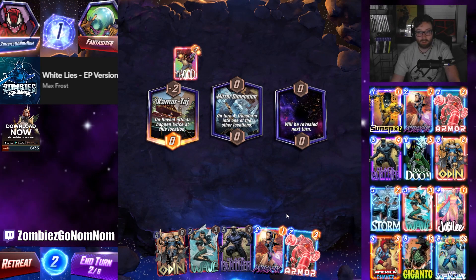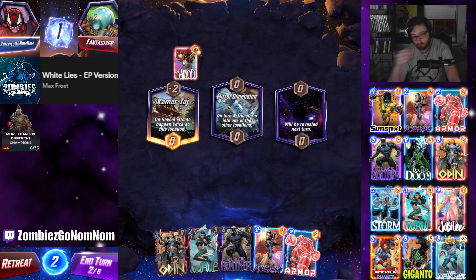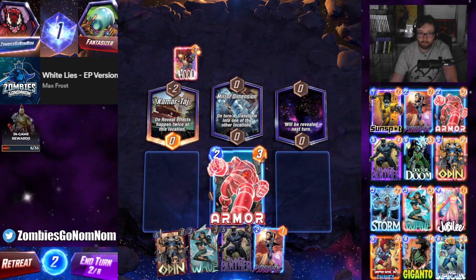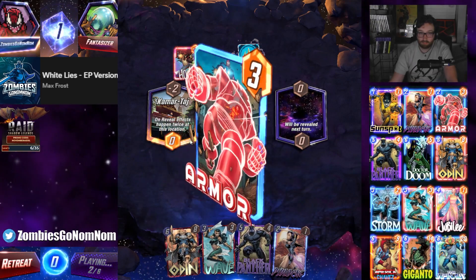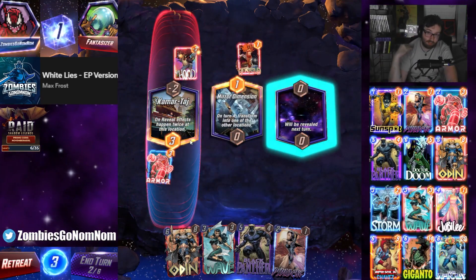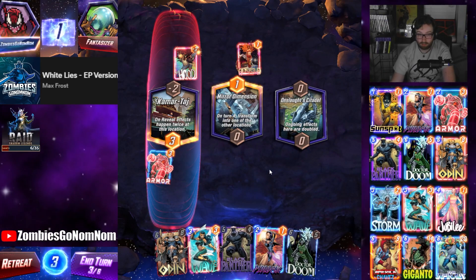On-reveals happened twice. They're going to get two - it's pretty good with Psylocke though. I'm going to Armor this lane so they can't blow up their cheap guy. Angela - alright, so they're definitely going to play the one-cost there. Ongoing effects here are doubled.